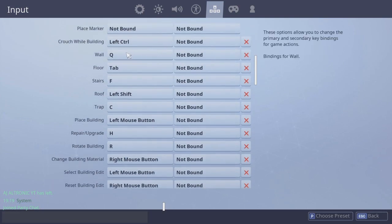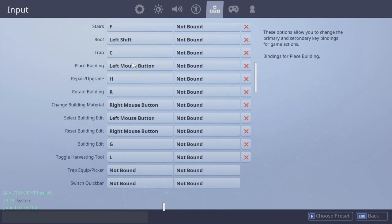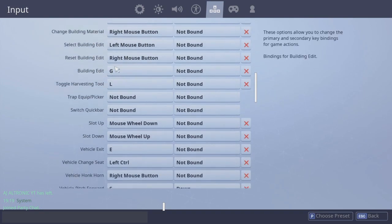Building keybinds: wall is Q, floor is Tab, stairs is F, roof is Left Shift. Since I turned off sprint by default, I can use Shift as a keybind for roof. Trap is C, repair is H, rotate is R, and building edit is G.